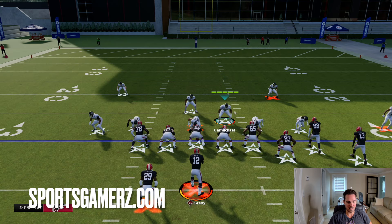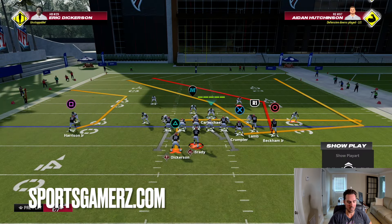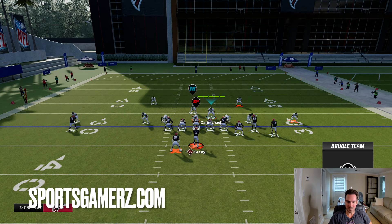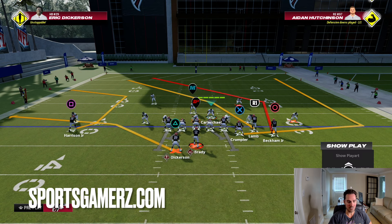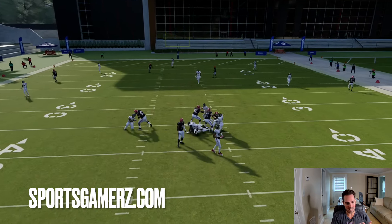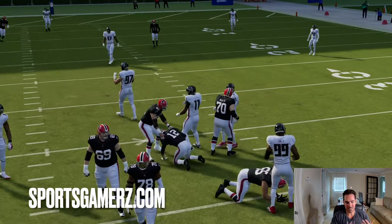The problem with this blitz is a lot of people are still in the habit of thinking, well, I can just double-team the D-tackle, or I could block the running back and slide right — and that type of stuff just doesn't work. This blitz is really, really good because double-teaming the D-tackle does nothing. The slide protect to the right does nothing.